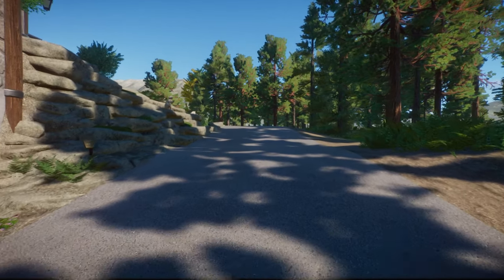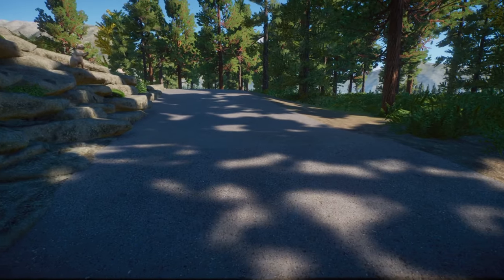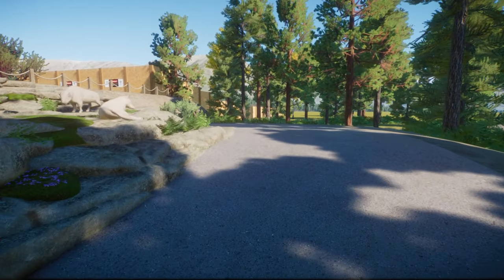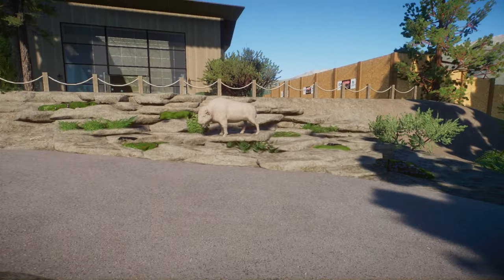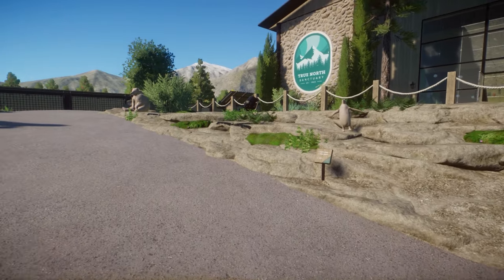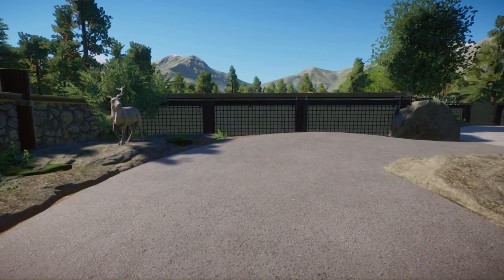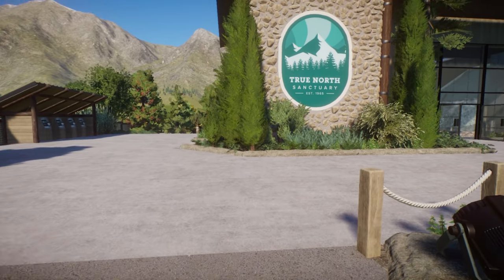We have our rock wall over here with signs warning people not to climb on the rocks, and some statues of animals they might also see. We have a raccoon, a wolf, a bison — our secret little one I asked people to look for in the first episode — the penguin, the grizzly, and the caribou or reindeer. Of those animals, the only ones we have in the zoo so far are the bison and the raccoon, but we will get there eventually.